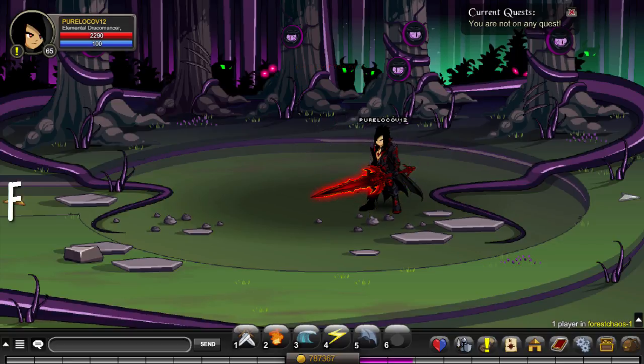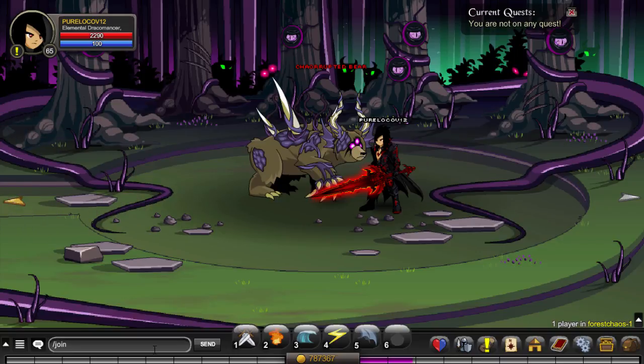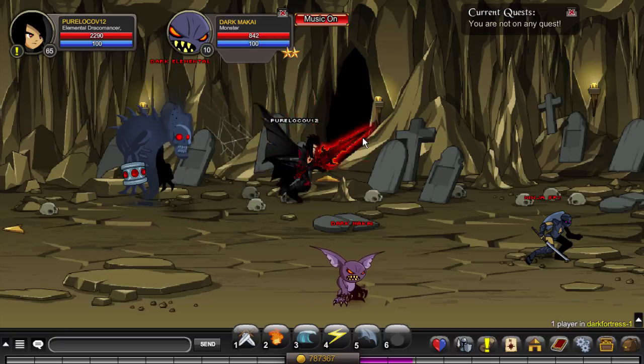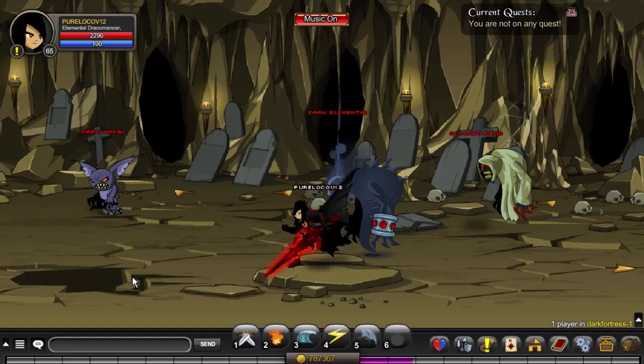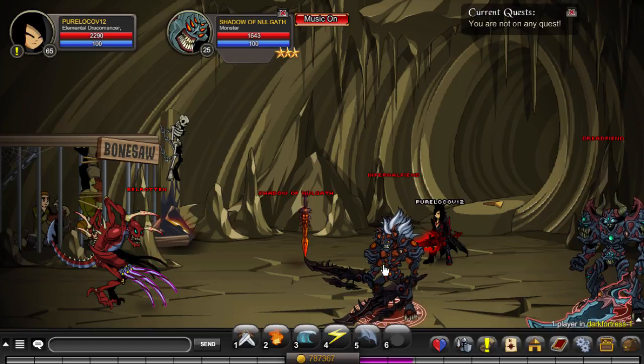For leveling up, one method requires a high-level friend. Ask someone to bring you to Green Guard and go to the Dark Fortress. Head to the top, take a left, and go into the pit — basically a prison cell. Attack all the high-level monsters there: levels 15, 25, 30, 45. As a low-level you get a ton of XP and class points, but you need a high-level to heal you since the monsters never stop attacking.